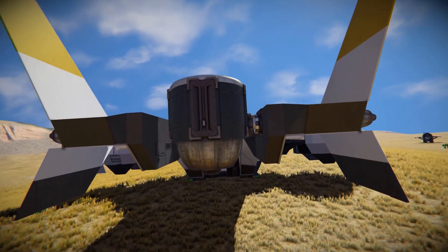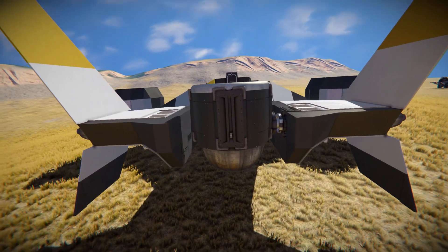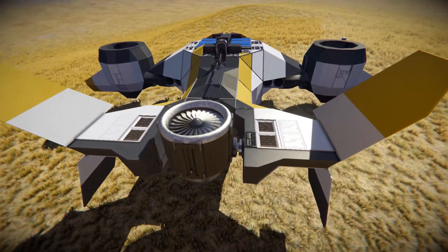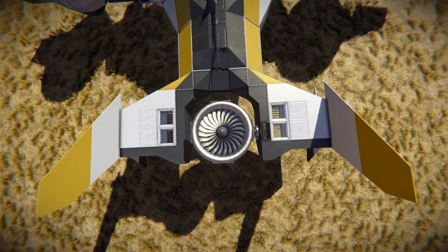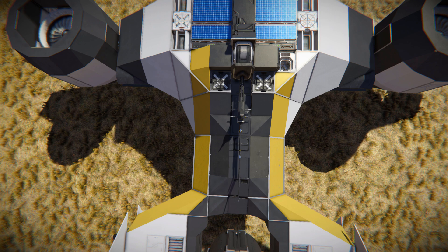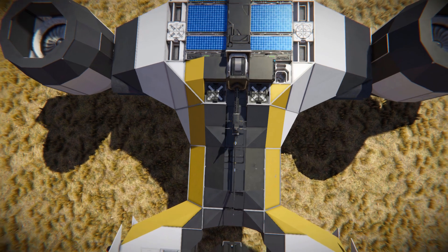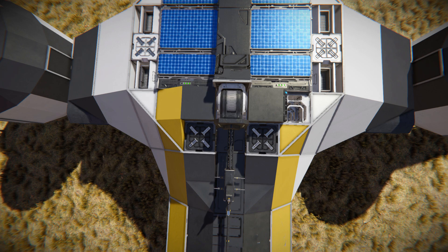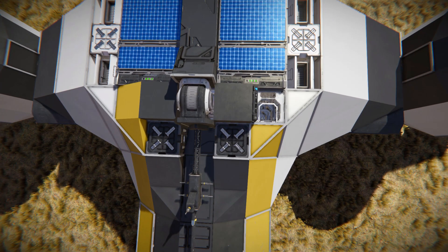Here is one more large atmospheric thruster, once again on a rotor, which helps move us forwards and backwards. Moving all the way up and looking down, that's how it's been set up. Along the main body, there's an antenna connected via a hinge, so you can raise it all the way up. There's also a ladder access to get in and out of this ship, as well as a button panel for raising and lowering that antenna.